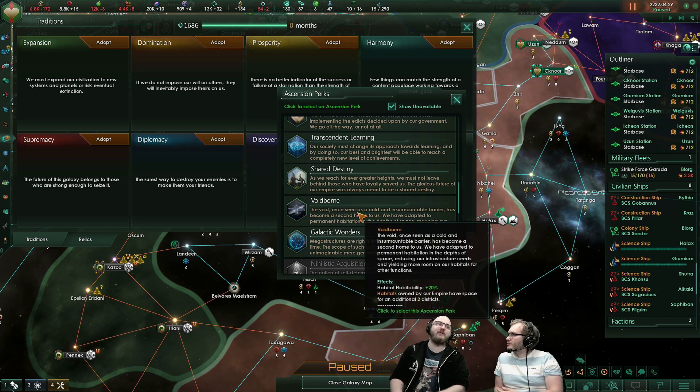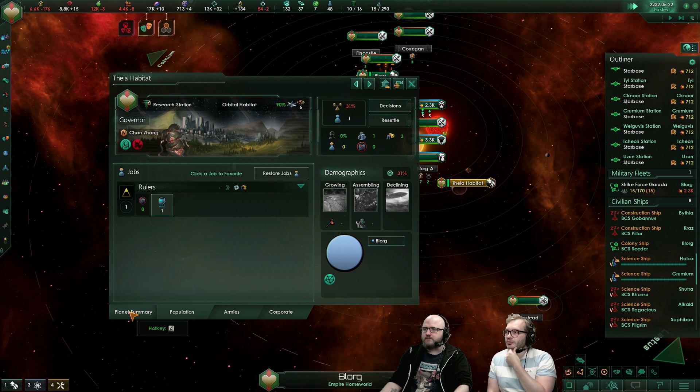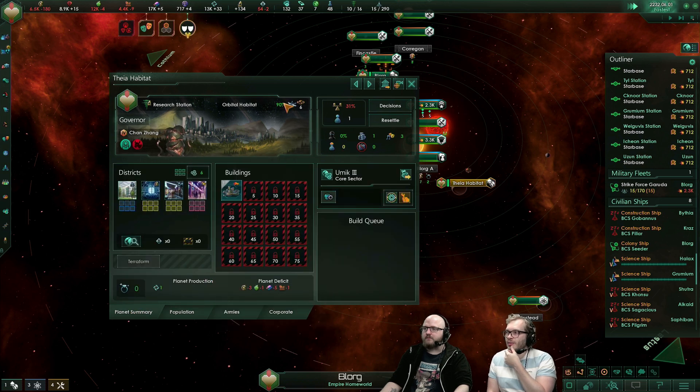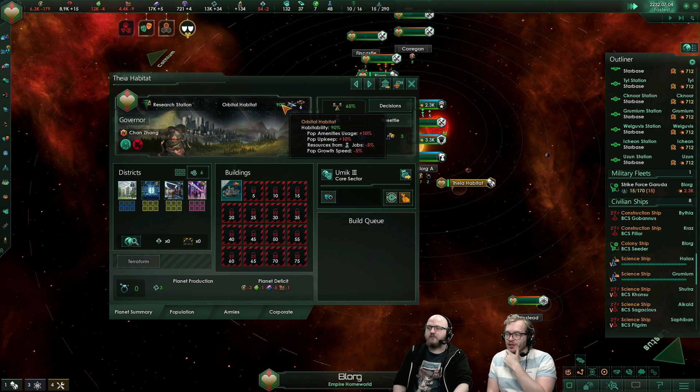I thought habitats were 100% habitability? They were. But in 2.3, habitats are actually 70% habitability. There are also some changes to what habitability does — it's a little bit more harsh now. It actually reduces pop growth speed and resource output from jobs.